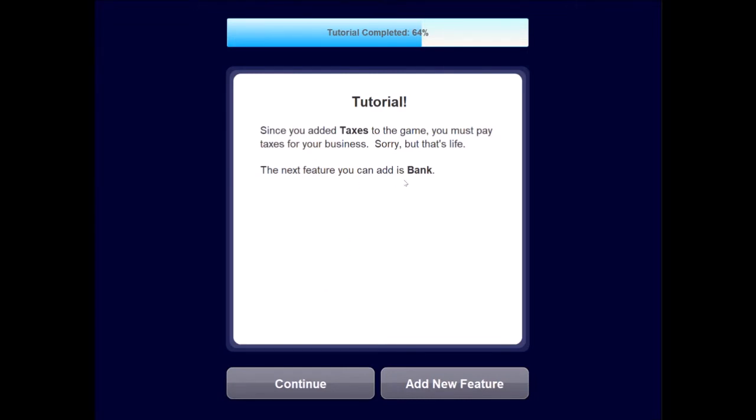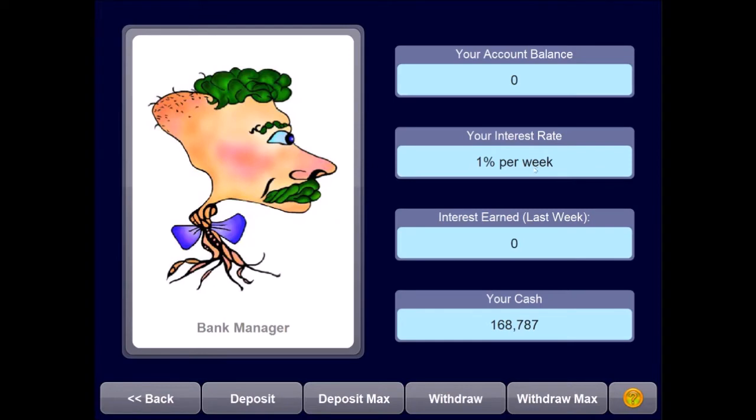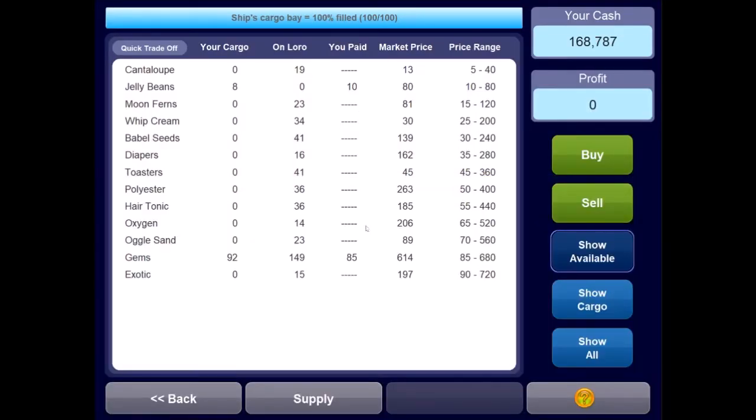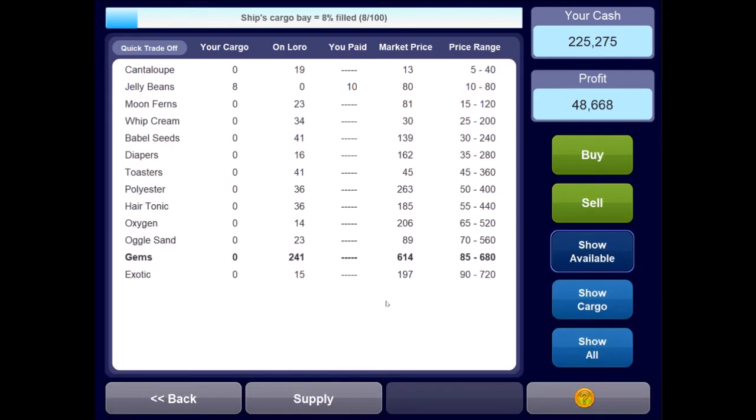The next feature we can add is Bank — that's something we want. Since you added bank, you can deposit money in a savings account and earn 1% interest per week. Now we can begin building a passive form of income by just depositing extra money. At least we can flip these gems and make a good profit — 48 grand from the gems. We can get Oglesand for a pretty good deal so we'll buy that. We can also get a good deal on toasters. Our advertising is paying off.